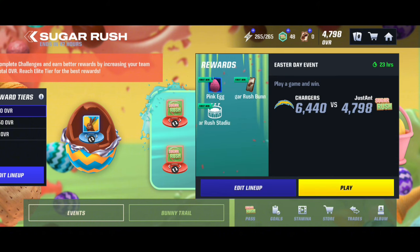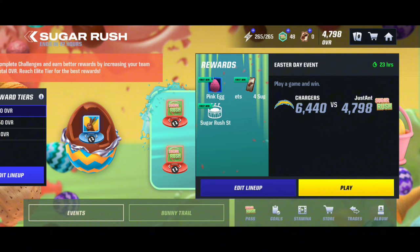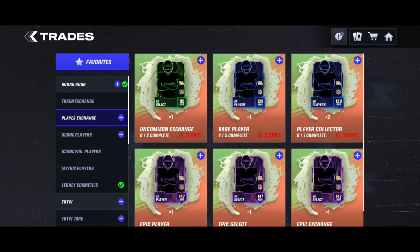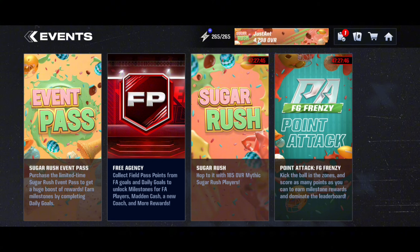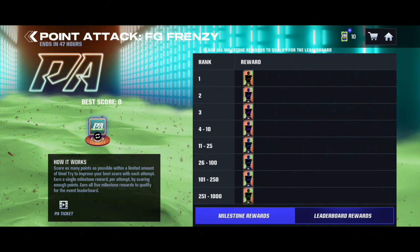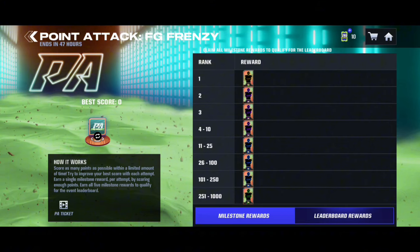We got the Easter day event which gives us a pink egg, the rest of the bunny trail tickets, and a stadium. You have to play a game against a 6,440 overall. We also got the Easter day player who is Vernon Davis — the 185 mythic tight end. You can get his iconic if you want. There's also the point attack field goal frenzy for Easter. Play throughout this and get a bunch of sugar rush tokens, which you can use for leaderboard rewards. First place gets a select iconic sugar rush player, second place is three epic sugar rush players, and then four through ten gets one sugar rush epic player.